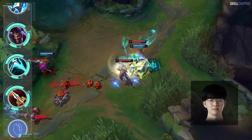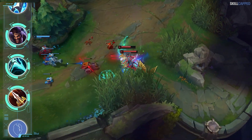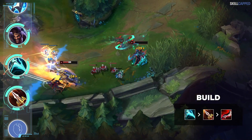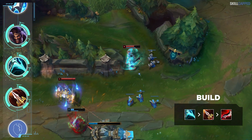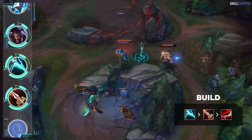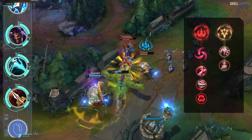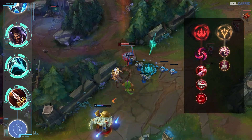Draven has a new build that one of the best ADCs in the world, Viper, has been playing. We've seen many champions deviate from rushing mythics, and Draven is another following suit — Essence Reaver into Sanguine Blade is the core setup. The Spellblade proc from ER combined with the bonus lethality and attack speed from Sanguine make dueling so effortless. Duskblade can be thrown in as your third item to further amplify the burst. Run Hail of Blades as your keystone with Precision secondary running Presence of Mind and Bloodline.